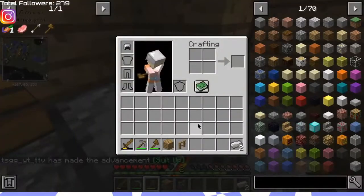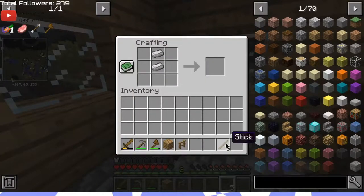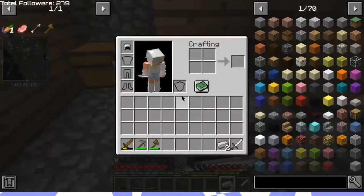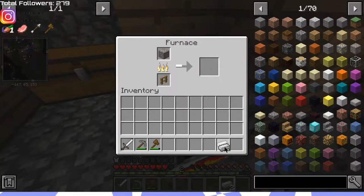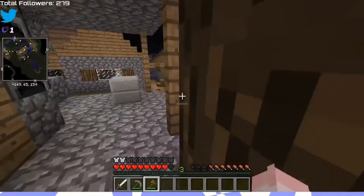So we'll make a — that will make a sword. I think we'll make boots too, I have enough for that. Bam. Make boots. Okay, all right, now we raid everything.